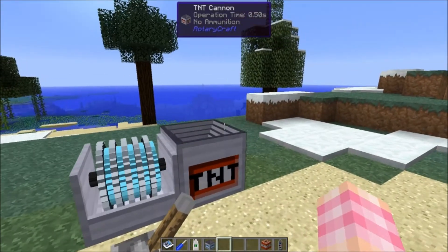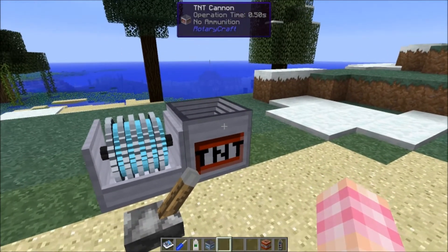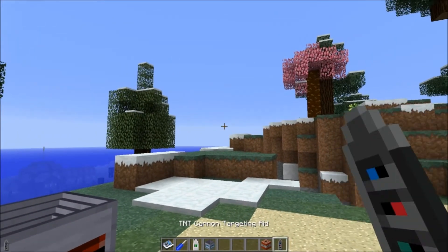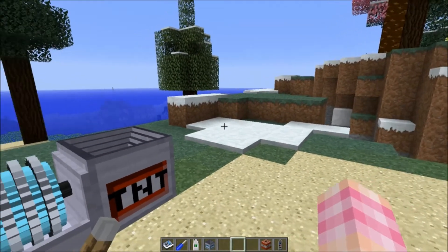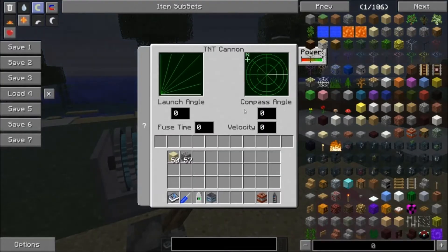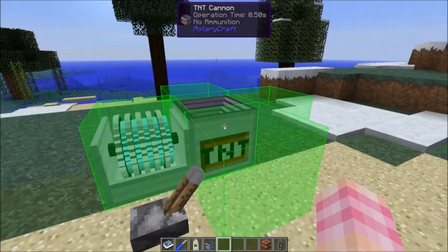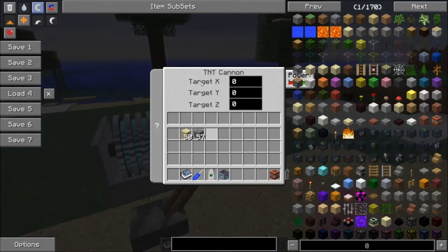I do briefly want to mention one thing about the TNT cannon. If you remember my TNT cannon video, I wasn't able to get the targeting aid to work, but I later mentioned that it does work. That was because if you tried to right-click and go into the GUI while it was in targeting mode — which you do with shift right-click of a screwdriver — it would crash the game. But as you can see now, that crash has been fixed.